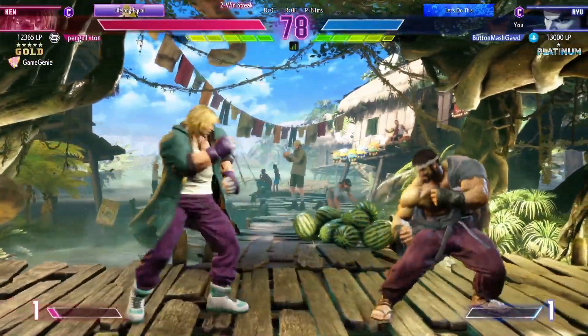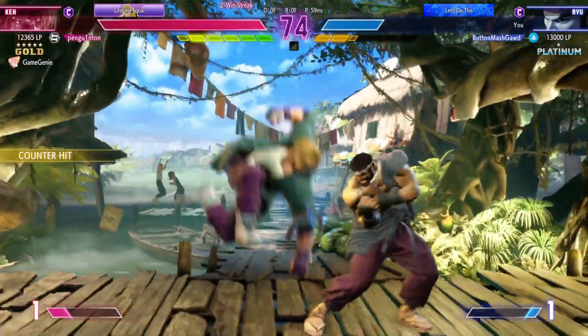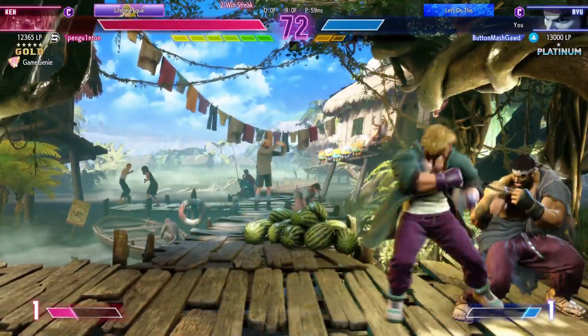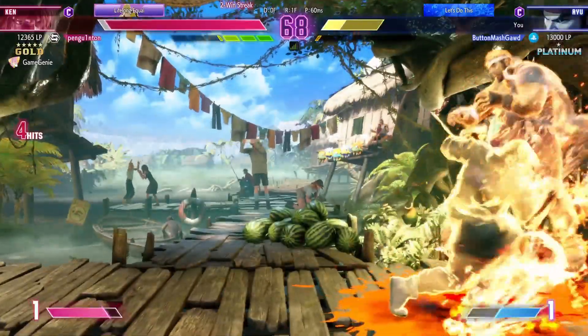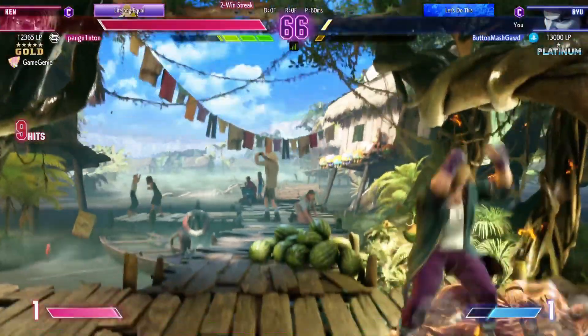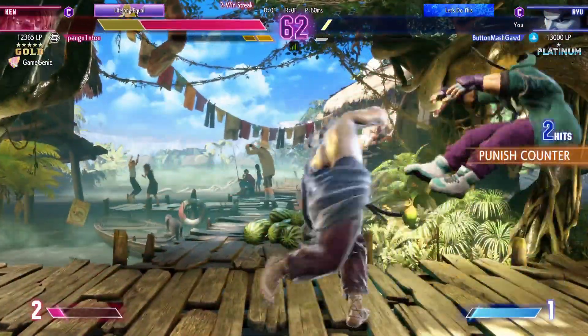I'm trying to figure out how to get that damage. Nails the anti-air. Good job blocking the jump in. They're showing us just how patient they can be. That happens to everyone — we can't win them all. Just make sure you learn from your mistakes. And it's back into the corner with pressure building.